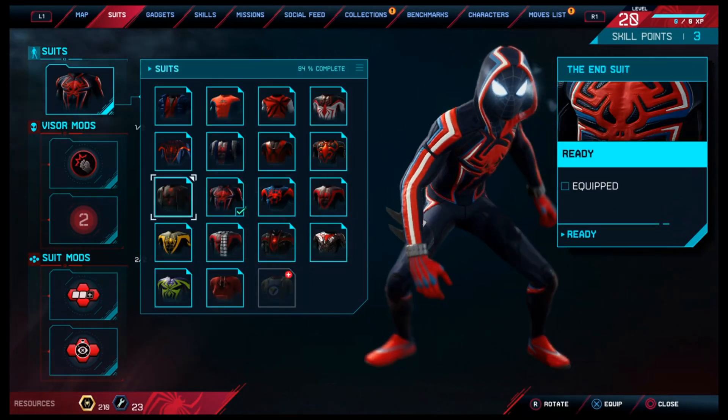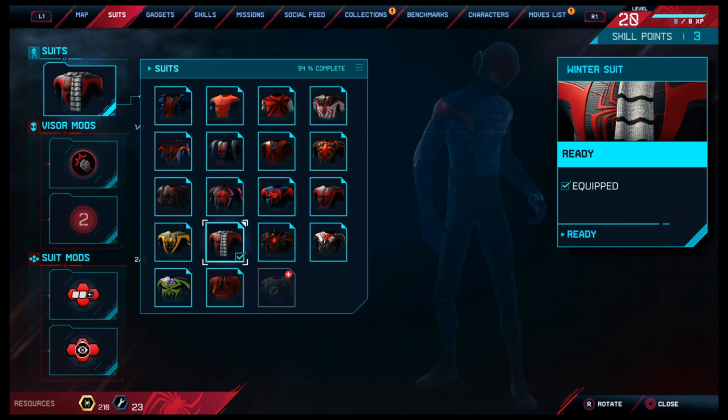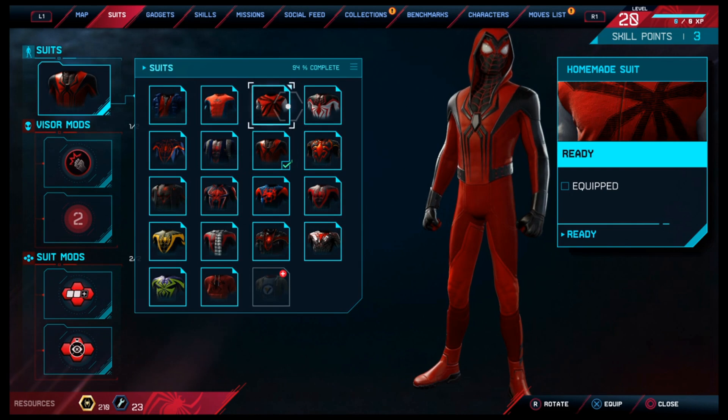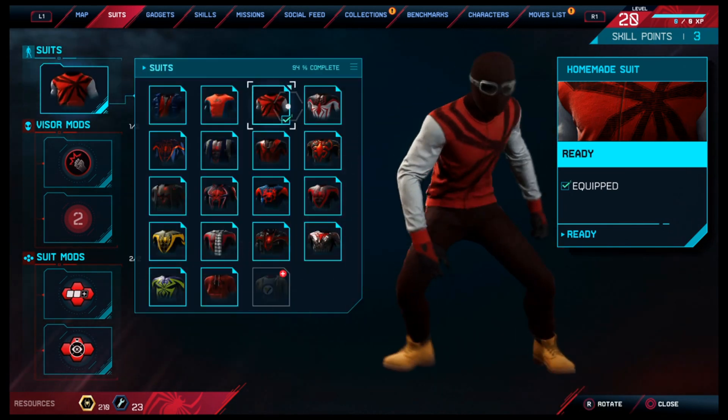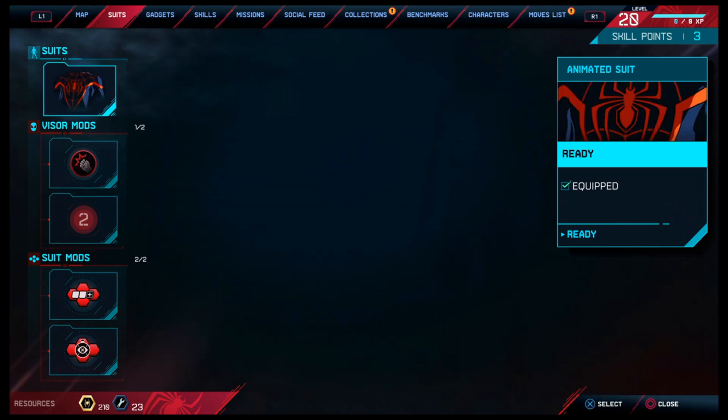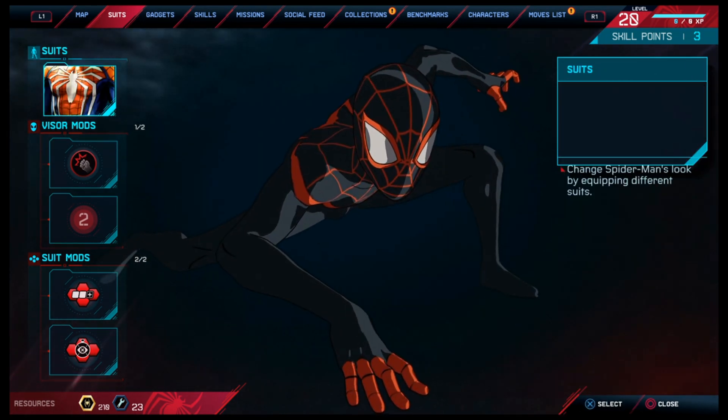You have to go to suit selection, then go around to any suit, and then push X and circle at the same time, and then immediately press X afterwards. Just keep messing with it because eventually you'll get the glitch.